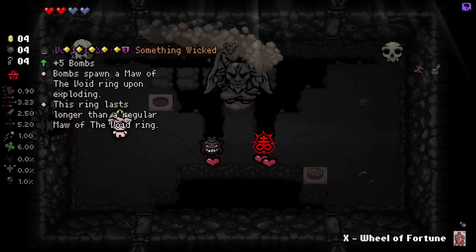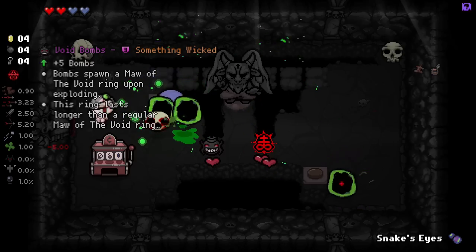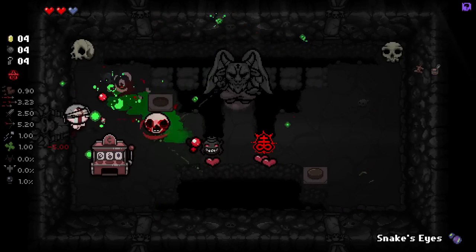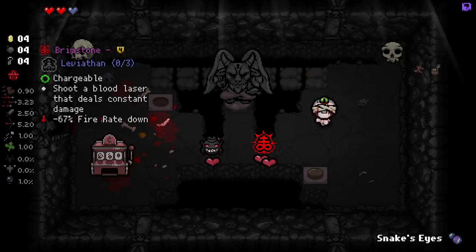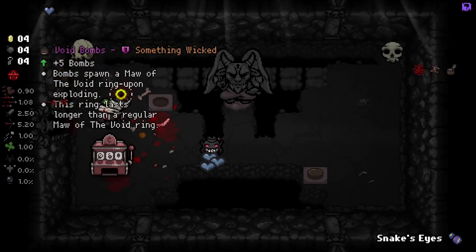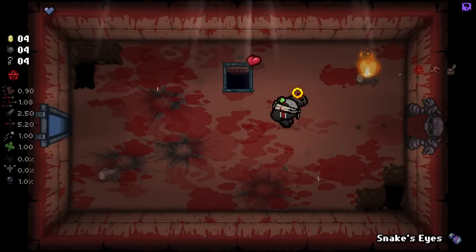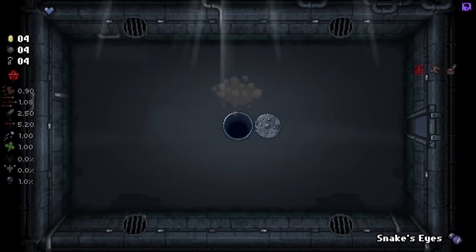We get Brimstone here — that's kind of nice. Should I pop this? Probably not a good idea to do what I just did there. I'm going to play it risky and take Brimstone, just because we have Cricket's Body and it could be pretty interesting. I'm a little bit afraid of dying here, but I think we'll be okay. Brimstone early on is always fun.